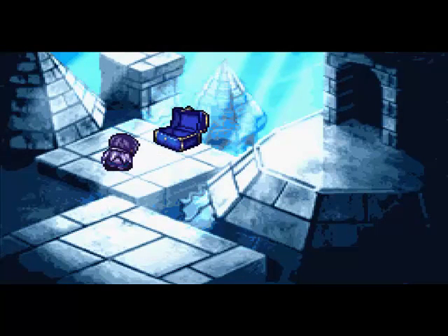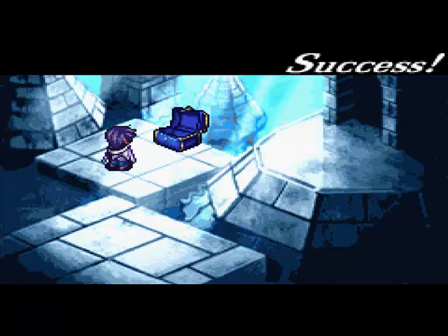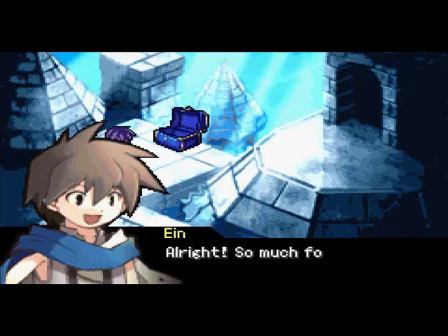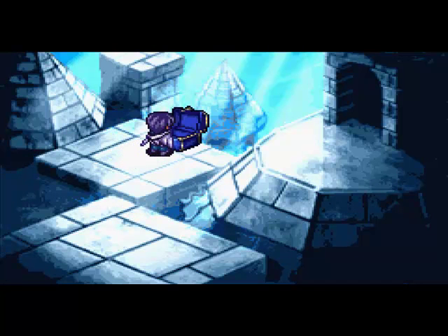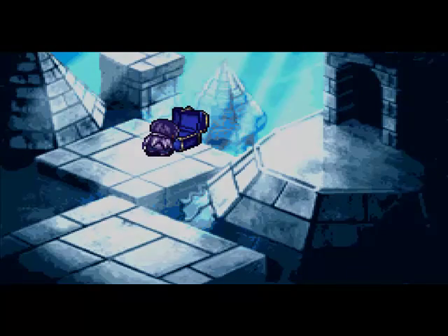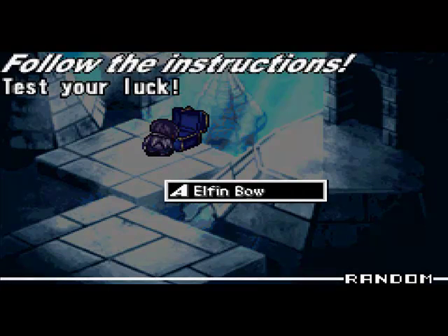It has a Thunder Blade, a Flame Whip, an Elfin Bow, and a Burning Sun times 40. You might want to get the Flame Whip just for this next battle, because there's a mini-boss coming up here that is weak to fire, so I'm going to try and get the Flame Whip.